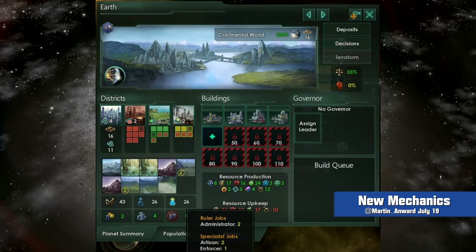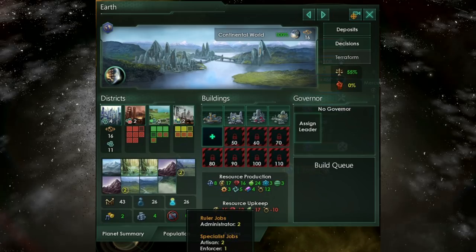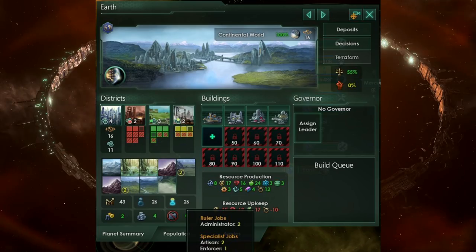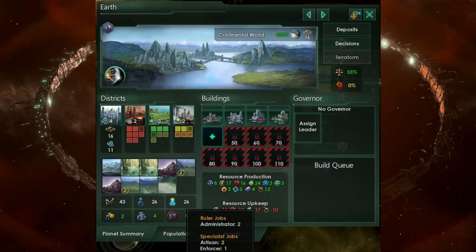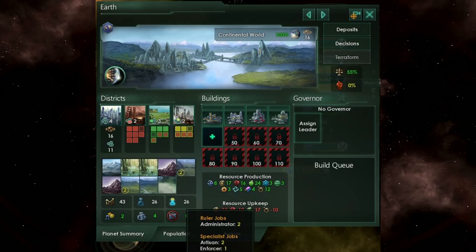The resource production section clearly shows the production of a number of new resources, as well as the requirement for some of them as an upkeep. In the top right, we see a deposits tab, most likely for strategic resources such as Betharian stone and alien pets, with the decision tab just below. The old tile system has been replaced with districts, which appear to come in levels and at first glance seem to be divided into an administrative district — perhaps governing the overall size and efficiency of the planet — industrial for resource production, agricultural for food production, and financial for energy production. It's all very Endless Space, and these wouldn't include any science-based districts though. It could be that my initial guesstimates are colored by the existing builds; perhaps they'll be very different.